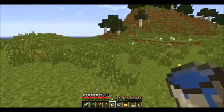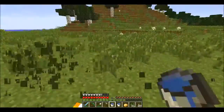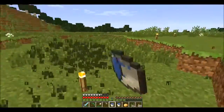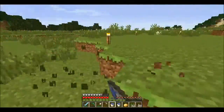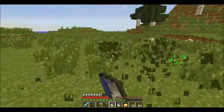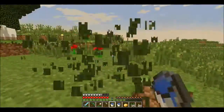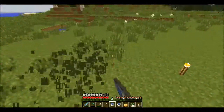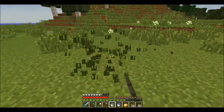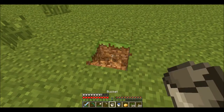Alright, let's clear out a little plot here for the sake of the farm. Got a couple more seeds while we're at it. What we're going to do is probably just put one water source in the middle and then farm out from the water source — if that makes any sense. I'll show you guys here in a little bit. We'll go ahead and place it here, water source here.